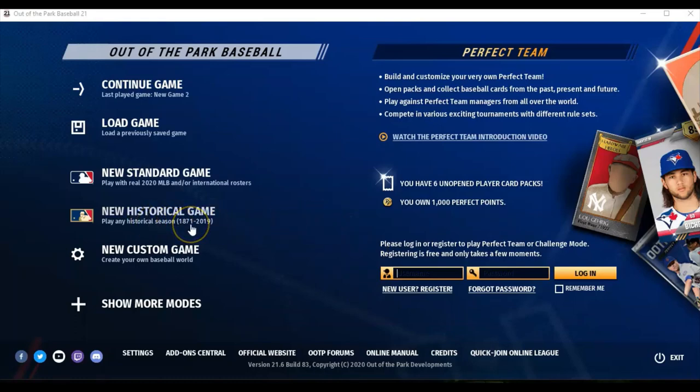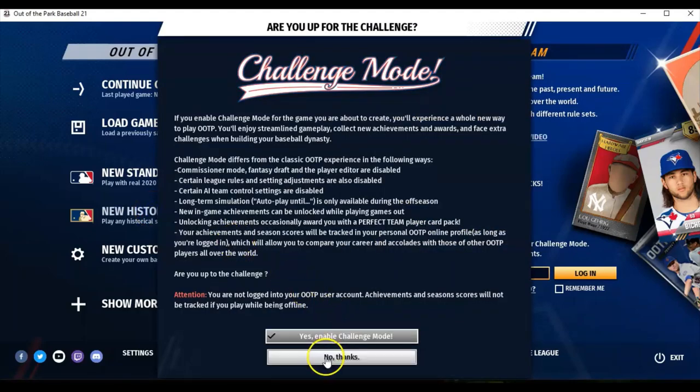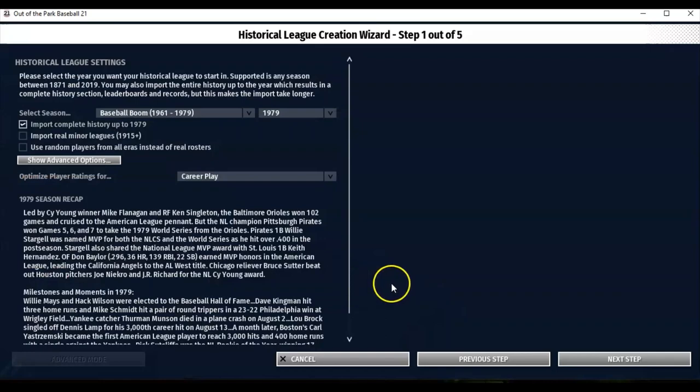So right here you can see 1871 to 2019. I'm going to do a new historical game — I don't know what challenge mode is, but I'm not going to play in that anyway. We're going to do career so that when I finish my season I can go on to the next season, through all the off-season prep and everything. I'm going to do the 1979 season, because that was one of my favorite seasons ever.